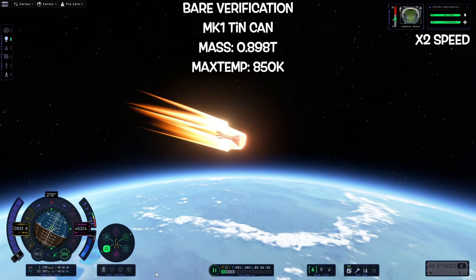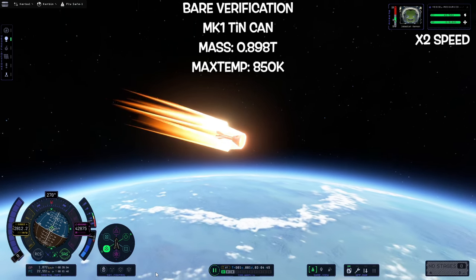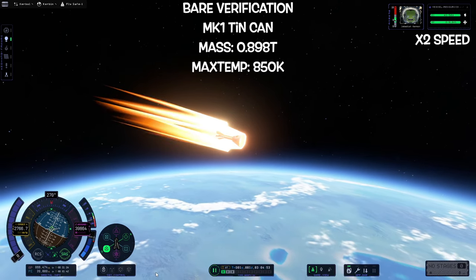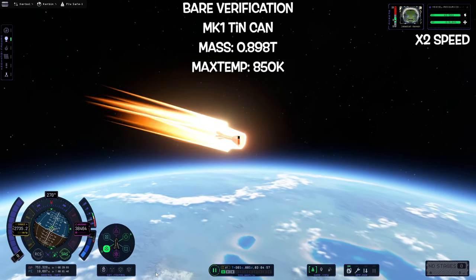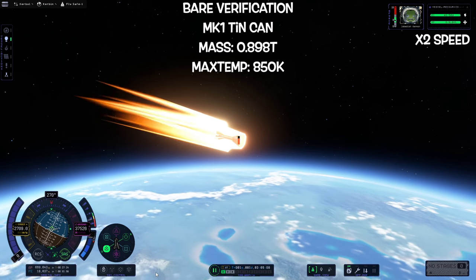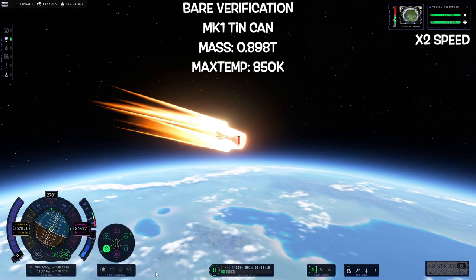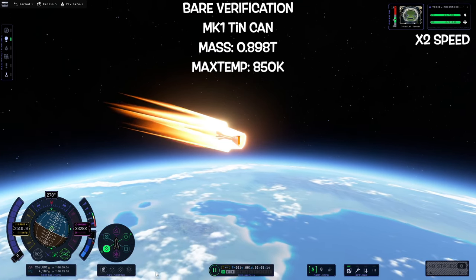We also need to double-check that a capsule with this thin system behind it is not going to overly change its re-entry behavior — we want to make sure it's still going to be destroyed. Even though we're pretty sure a capsule with no heat shield will be destroyed, it's best to do our due diligence and verify this so that when comparing things we know exactly what we're comparing against and we have control samples.